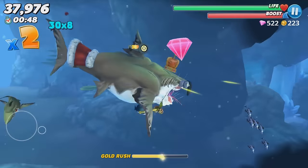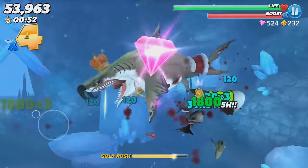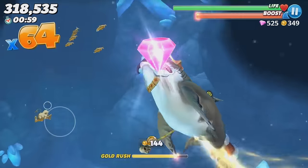If you keep swimming straight to the right you'll find a spot with three Mega Mouth sharks, and sometimes there's going to be a gem fish above them. If you keep swimming a little bit more you'll find a cavern or cave that sometimes will also have a gem fish.